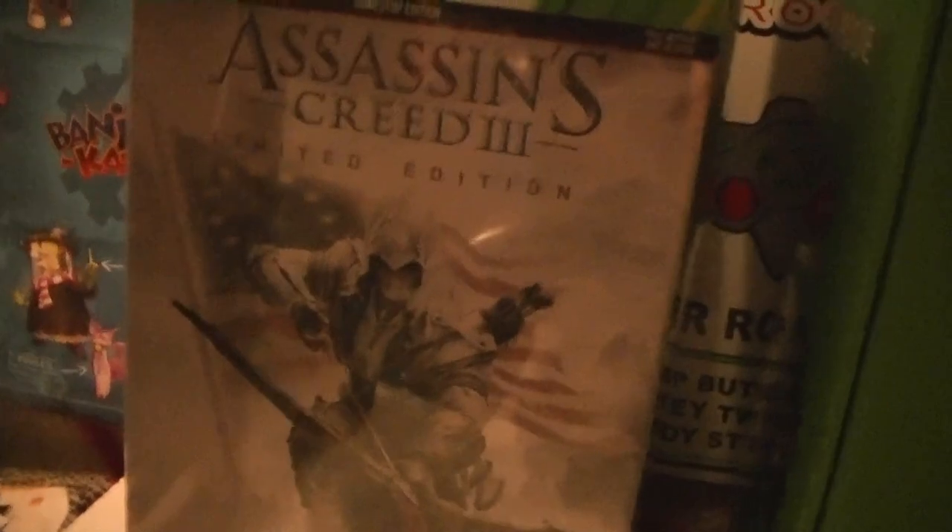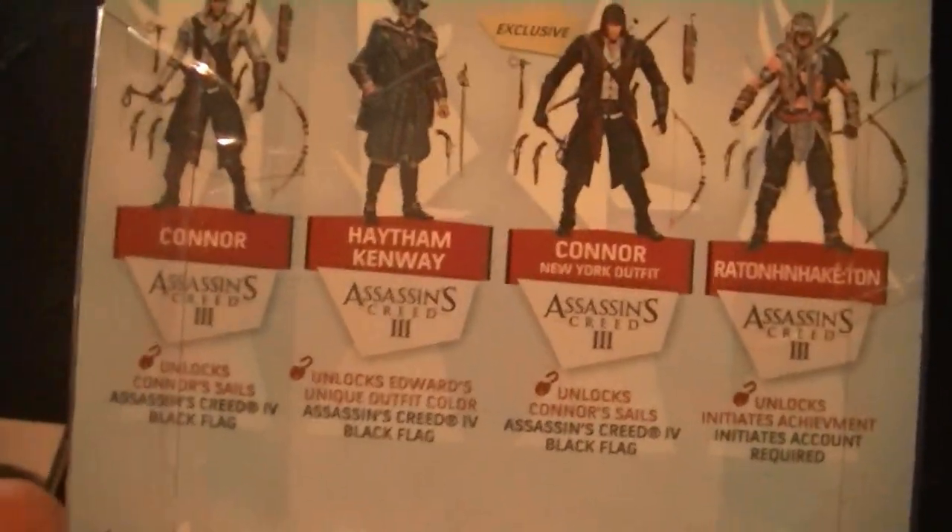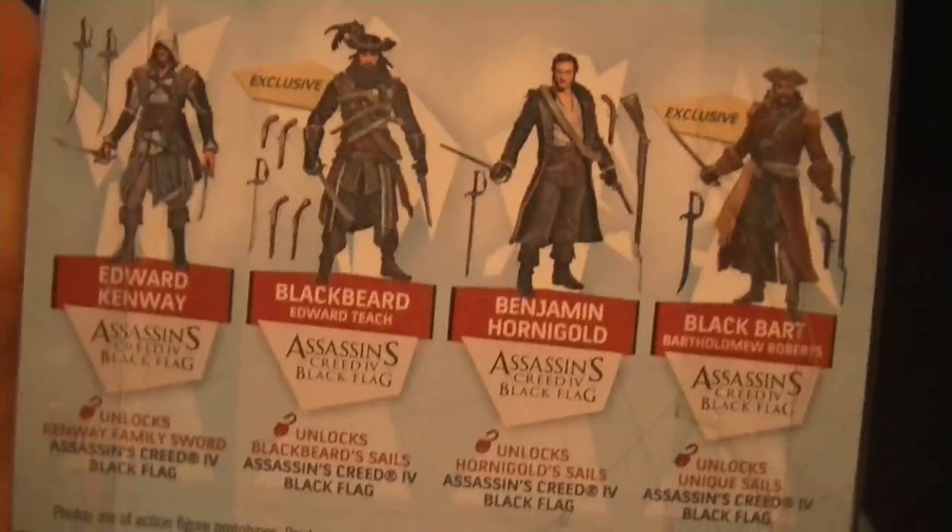There's the Assassin's Creed limited edition box from two years ago. And here is the limited edition Assassin's Creed 4 Black Flag box. This came in the treasure chest as well — it's also a Kenway action figure, which I'm never going to take out of the box. It's rated plus eight, I'm 20 — who cares, I love Assassin's Creed. There are a lot of characters you can collect: Connor, Connor's dad, and Blackbeard.